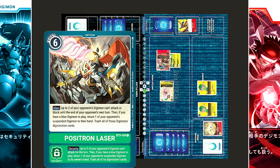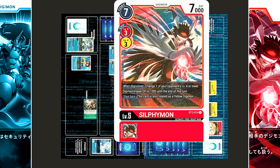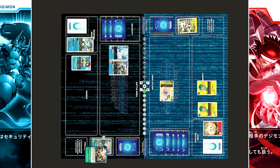Security check — it's Positron Laser! Security effect: up to 2 of your opponent's Digimon can't attack for the turn, though unfortunately there are no more applicable targets. However, if you have a blue Digimon in play, return one of your opponent's rested Digimon to its owner's hand and trash all of their Digivolution cards. Although Magnadramon has more DP, Sylphimon has more power to wreak havoc on Peldramon's field due to consecutive minus DPs from Gatomon and Salamon. So the target chosen is Sylphimon — returned to hand, evolution sources trashed, and the security effect resolves.